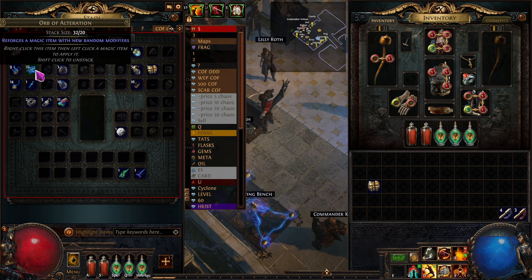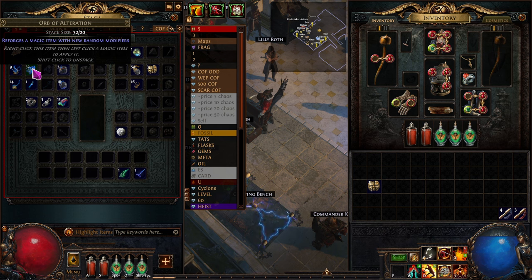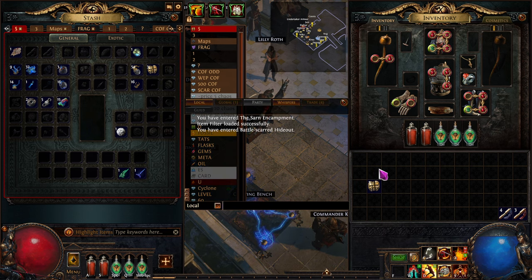We have a total of four chaos left. We've been getting chaos by using wisdom scrolls on rare loot, IDing it, vendoring it, getting shards, and turning those into alteration orbs. Once we get up to about 50 alterations, we'll try to get a better deal - four for one cast instead of five for one, since selling in bulk gets you a better rate.